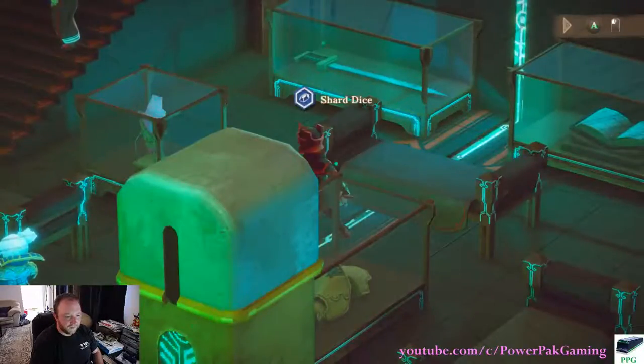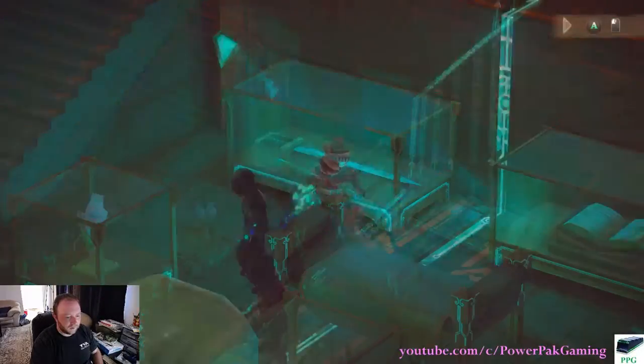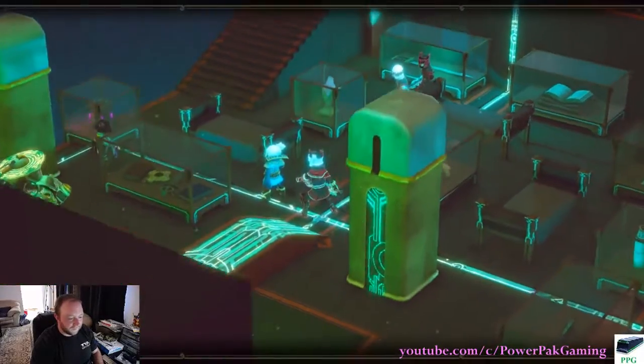He's gonna do shard dice. Okay, he's probably gonna do star dice. And more dice. And back hit. 33 damage. Jesus Christ.